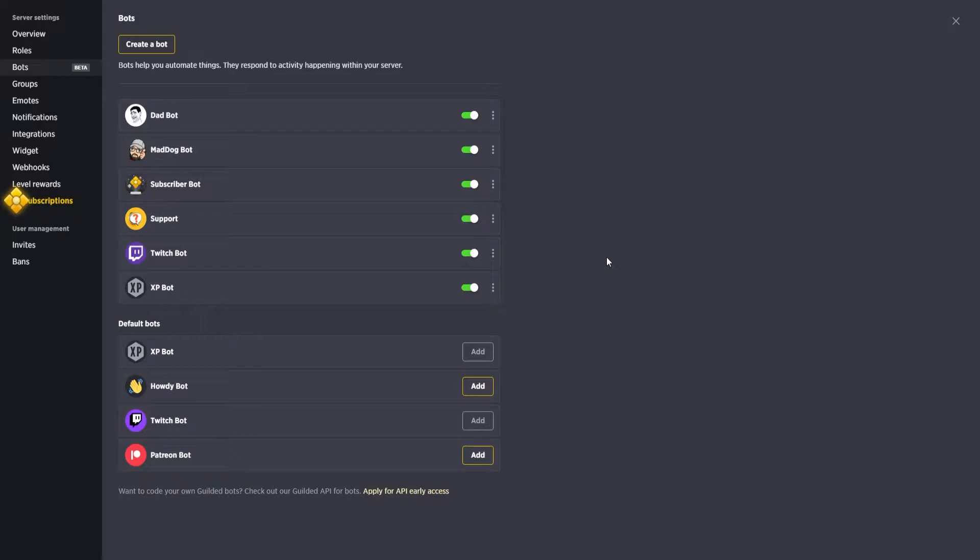There are also integrations for Twitch or Patreon if you use them. From there you can set up any type of bot you want. I like to categorize mine — I've got a support bot, a dad bot for some dad jokes, a Mad Dog bot for personal announcements to the community, and a subscriber bot I just recently created for the new subscriptions tab.